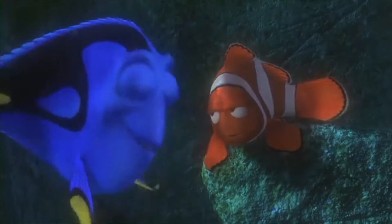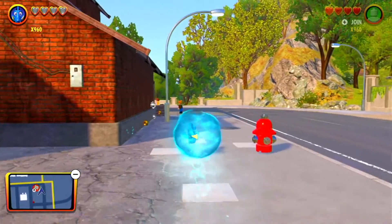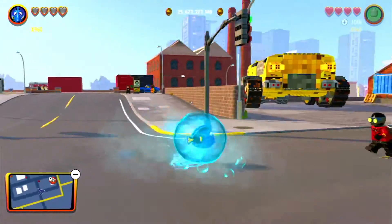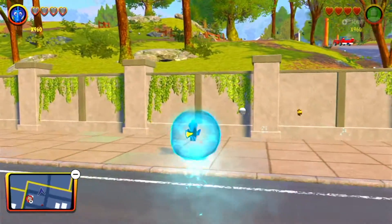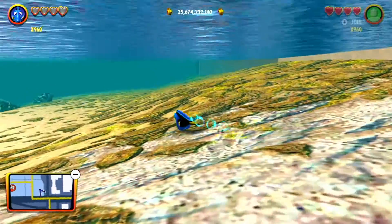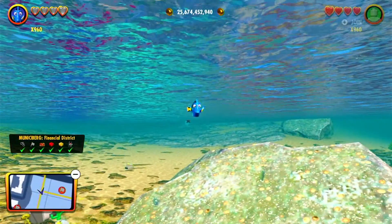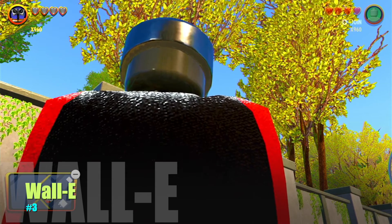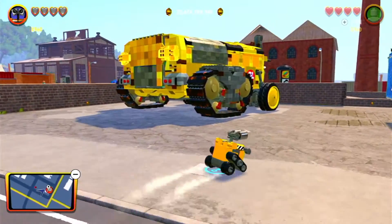Next up we have Dory — just keep swimming, just keep swimming. I don't really need to explain why I like this character. She literally has a big water bubble around her, which makes her one of the most unique characters I've probably ever seen in a Lego game. She literally becomes a fish and you can swim underwater as a literal fish. Yeah, it's not hard to see why I really like Dory.